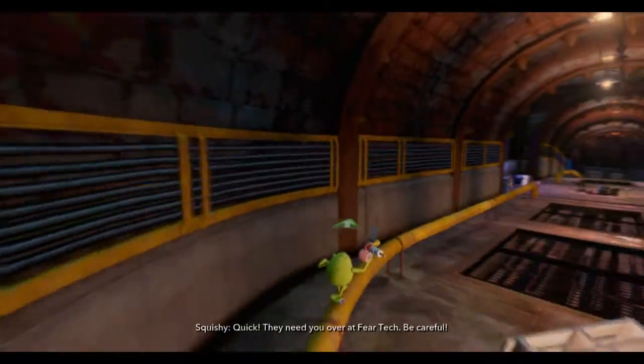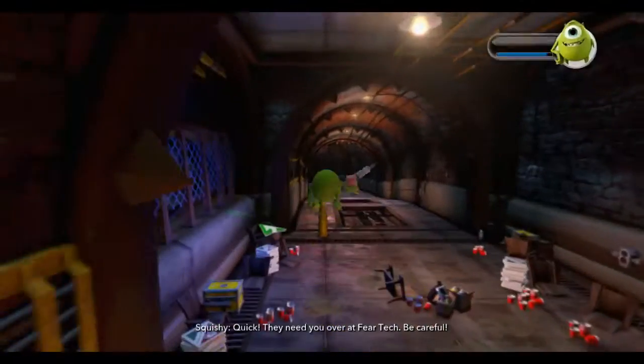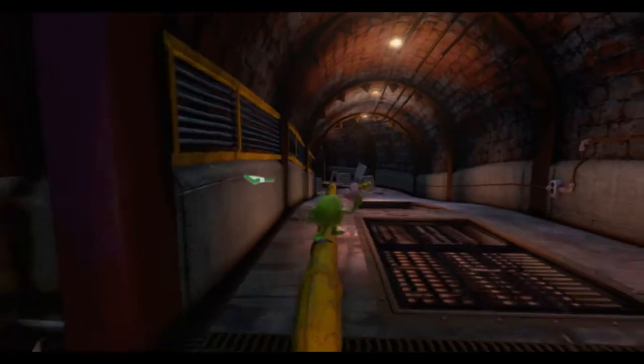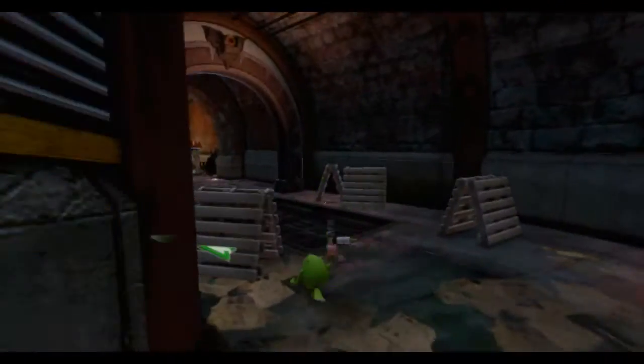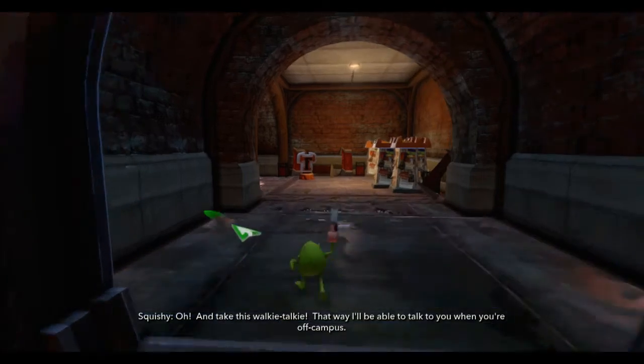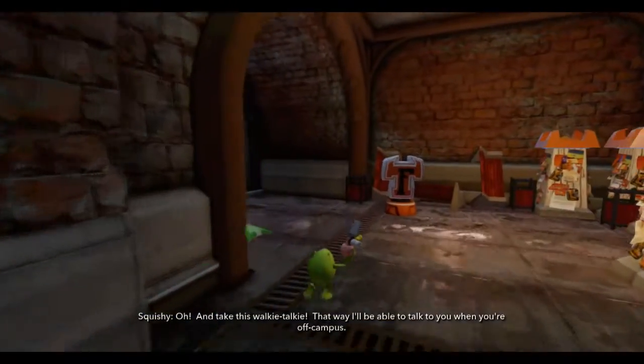Quick, they need you over at Fear Tech. Be careful. All the way over at Fear Tech, we're going to sneak in and cause trouble, just like a secret mission kind of thing. Dun, dun, dun. And take this walkie-talkie. That way, I'll be able to talk to you when you're off campus. Walkie-talkie. Okay, cool. That'll come in handy.